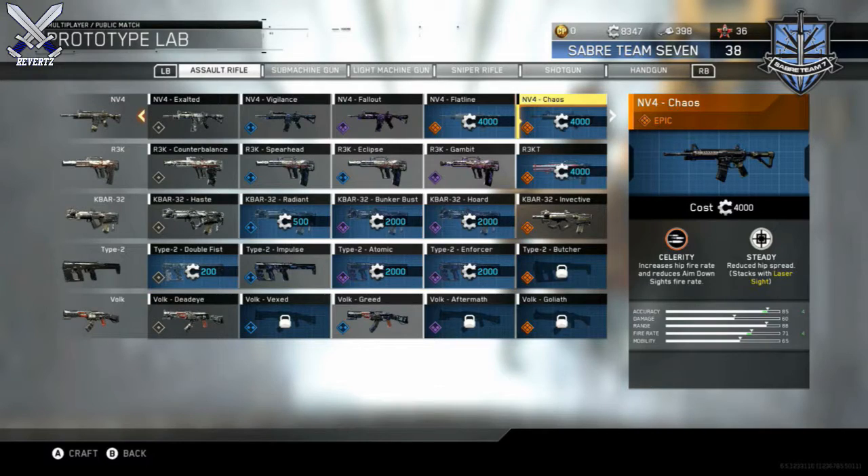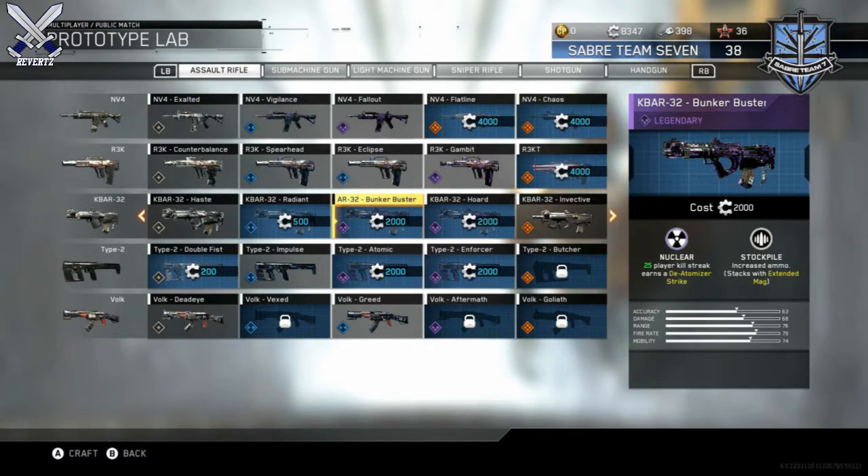Next up we have the Envy 4 Chaos, which is an epic weapon. Its two perks are Celerity, which increases hipfire rate and reduces ADS fire rate, and Steady, which reduces hipfire spread.